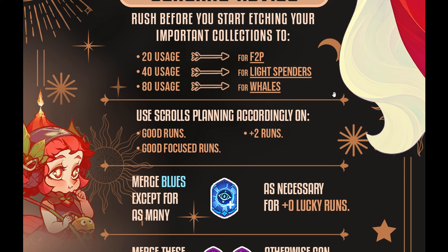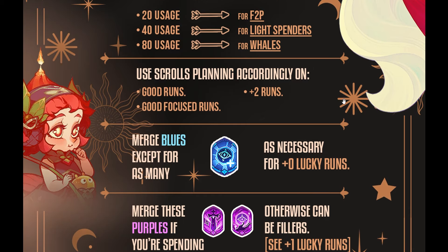At stage one, once you hit 20, if you use a legendary totem you're guaranteed one mythic ability. At 40, if you use two mythic totems you're guaranteed two mythic abilities. At 80, if you use three mythic totems you're guaranteed three additional abilities — ensuring you'll pull at least three mythic abilities. Use your scrolls and plan accordingly on good focused runs and plus two runs.